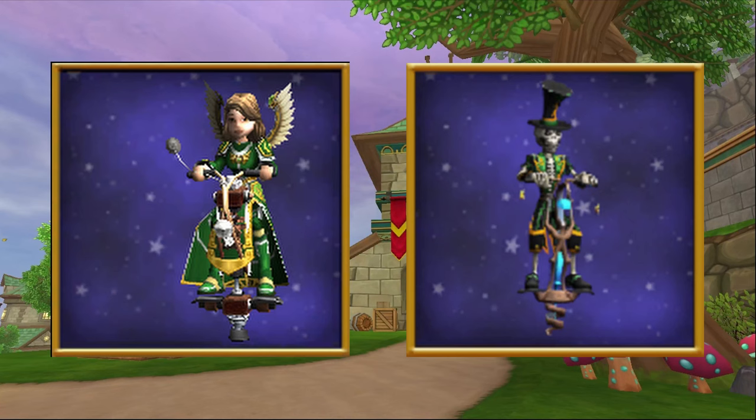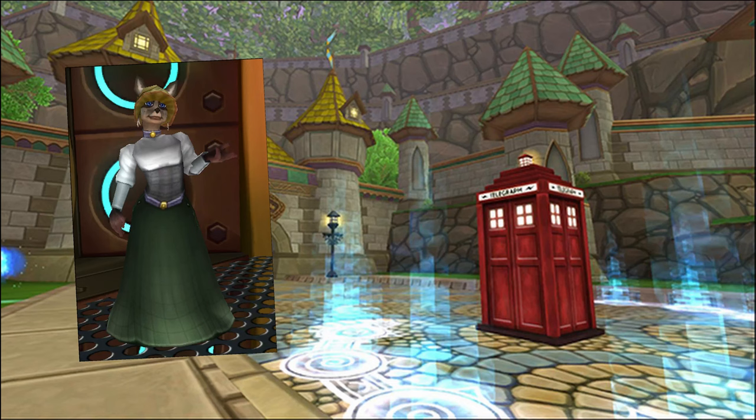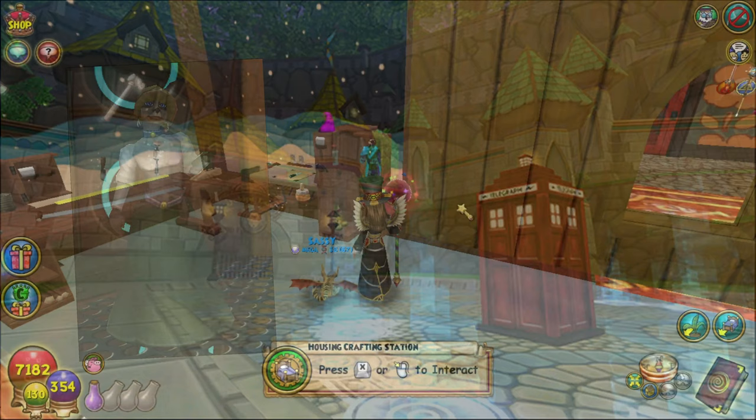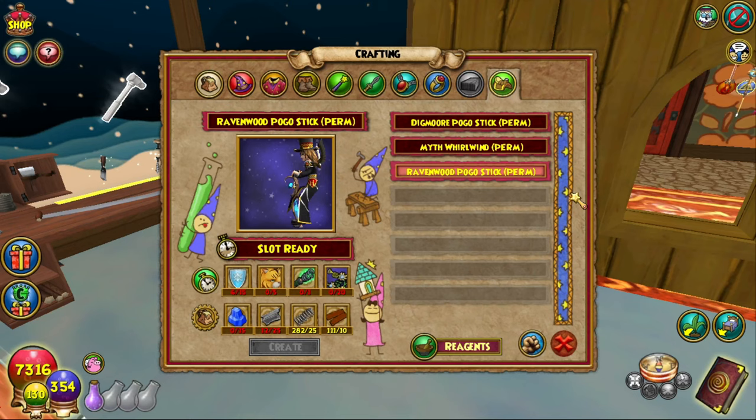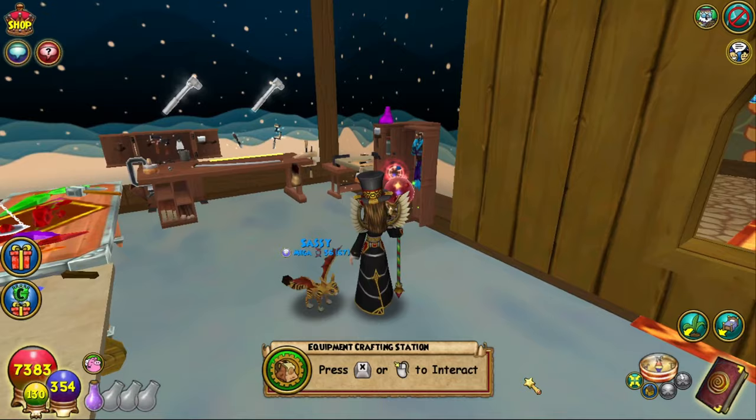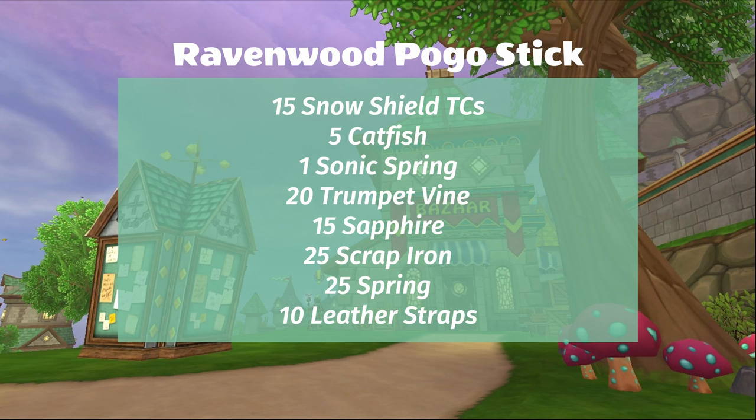The only other craftable mounts are the Digmore and Ravenwood Pogo Sticks. The recipes are only available when the Five Boxes event comes around, sold by Rose Piper for 60,000 gold. You can find her in any of the Telegraph boxes during the event. Both mounts require a sonic spring to craft, which is a reagent exclusive to the Five Boxes event, so make sure you get at least one while the event is active if you plan to craft one of these mounts. Here are their full recipes.